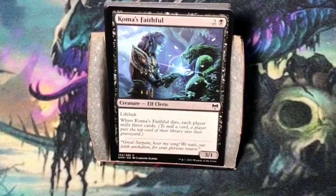Coma's Faithful. Three mana — two and a black. Elf Cleric at three-one. It has Lifelink. When Coma's Faithful dies, each player mills three cards. I'm on the fence with this card. It does work well in a black-green mill strategy, but aside from that, in any black deck you put it into, you may mill the cards that you want to play.